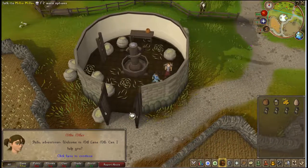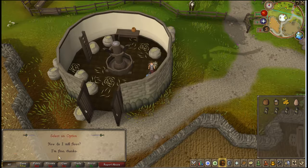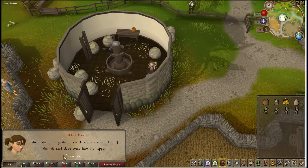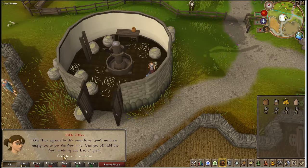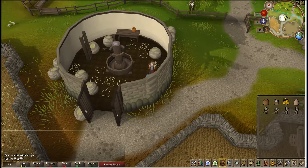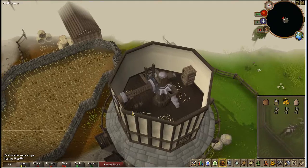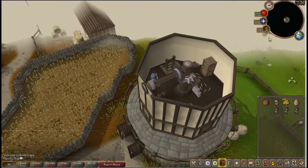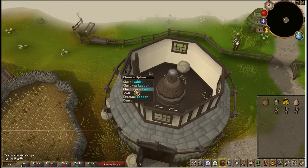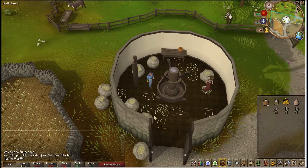First, talk to the lady. I am looking for some extra fine flour — how do I mill flour? I will be off now. Now use the grain with the hopper, pull the controls, or push, whatever you need to do. And head downstairs, take the flour, and you've got your extra fine flour.